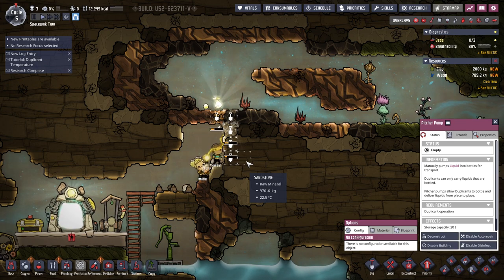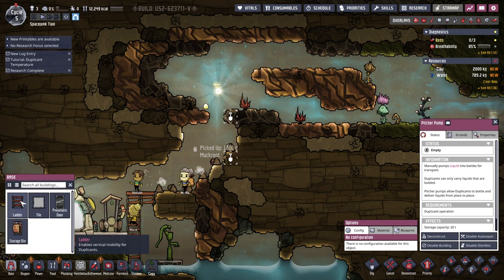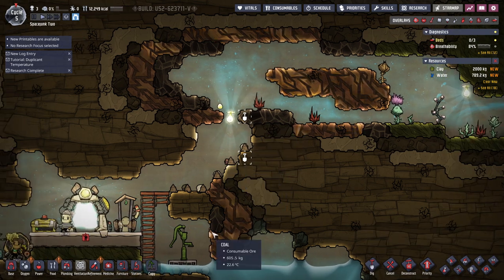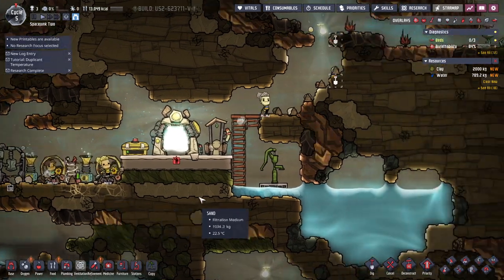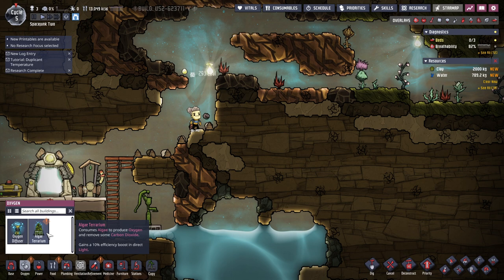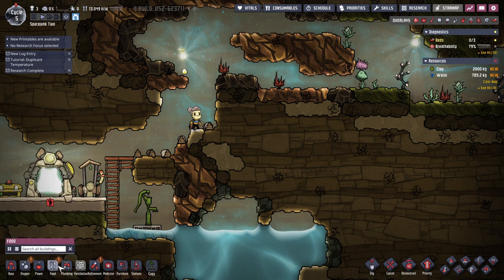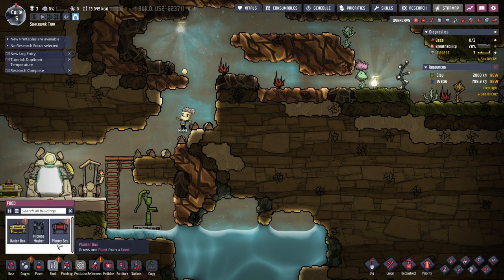What's with the shine bug? Looking for food — as long as the food isn't us, that's fine. Seems like the research focus is the only concern now. It's satisfied with our oxygen generation. We didn't need a whole lot of tutorial stuff to get started here — so that's a good thing. So now we've got an algae terrarium — consumes algae to produce oxygen. We still need to consume algae. Ration box, planter box — grows one plant from a seed. We'll need seeds then.